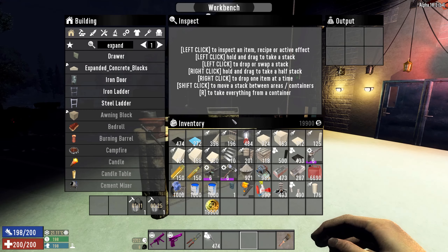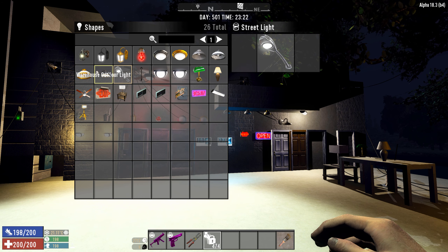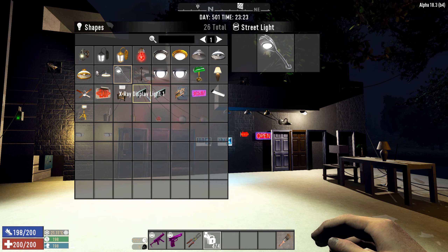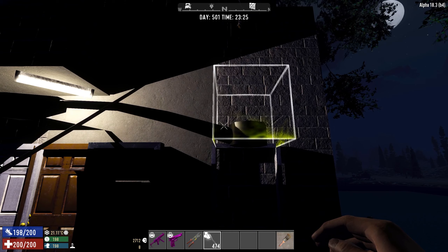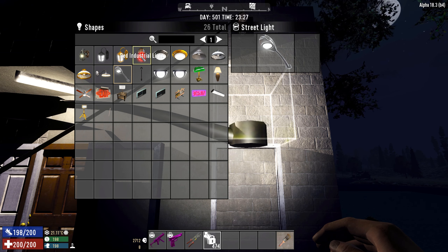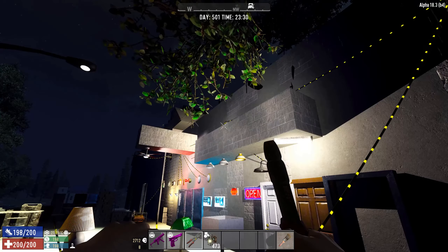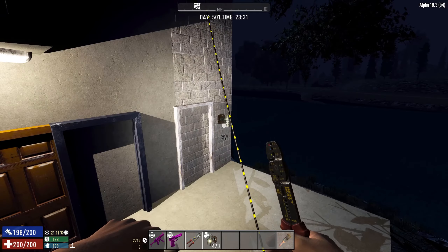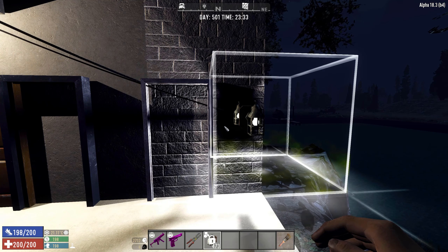Once you have them crafted in your workbench — and they take a while — you'll end up with this nice shape menu which has all the different lights. I wish Funpims would do that: put all the lights inside their own shape menu so you just craft a generic light, and then when you're going to place it you choose accordingly. You just hook it up and it's on. Isn't this nice? You could do this with all the lights.